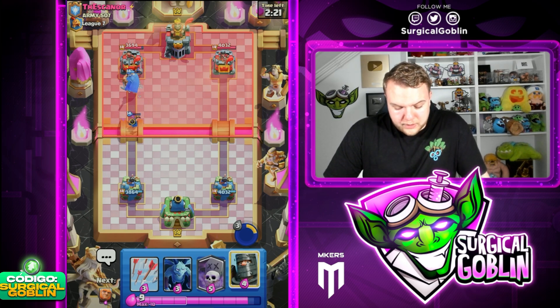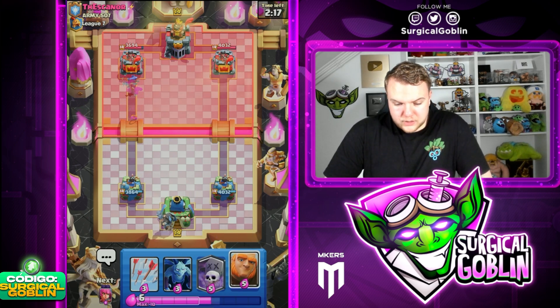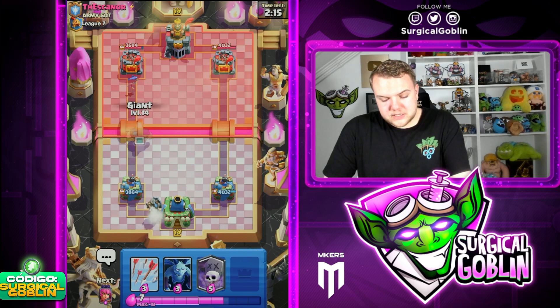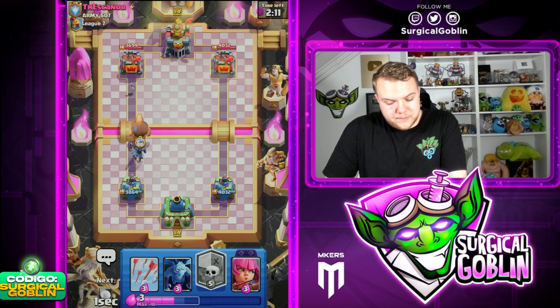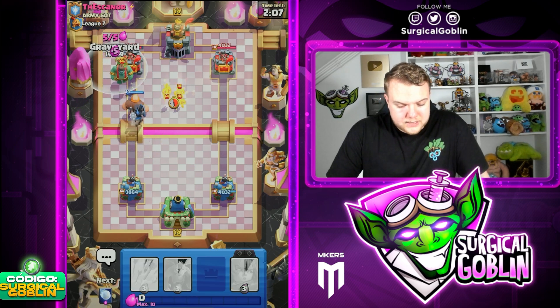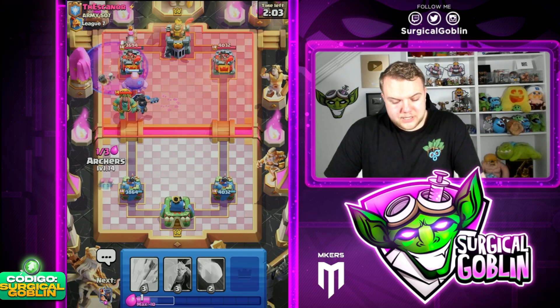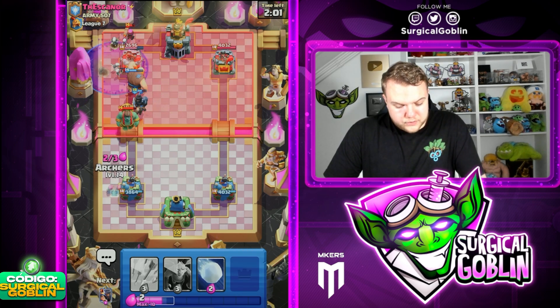Let's see what this guy is running. Talking about Goblin Giant — I think we're actually facing one right now. So let's go Dark Prince in the back on the left side, let's see what he's going to be doing. He doesn't have Fisherman in cycle, so we can actually go Giant here at the bridge. And then there's the Goblin Giant — I'm actually going to Graveyard here. I think it's not a bad play; he's still going to have to defend the Giant and the Dark Prince.